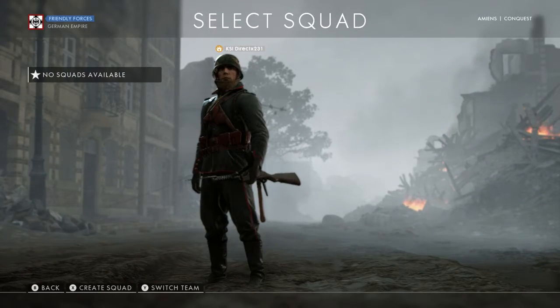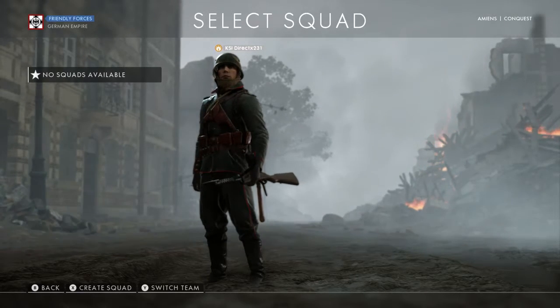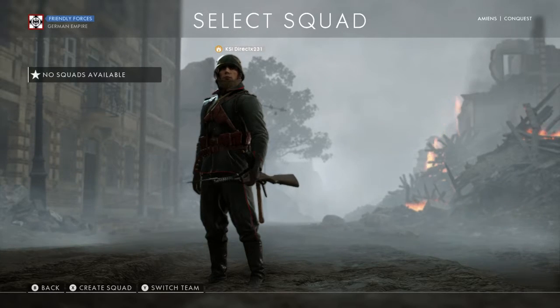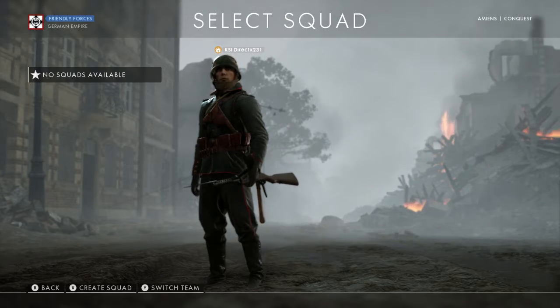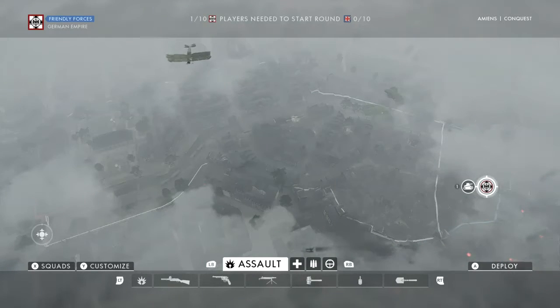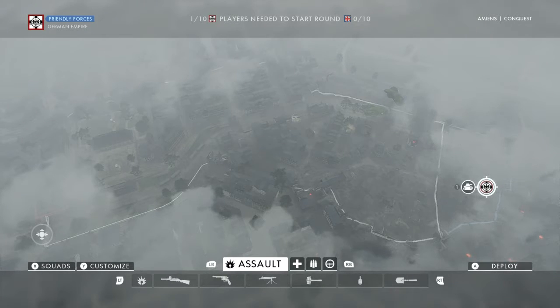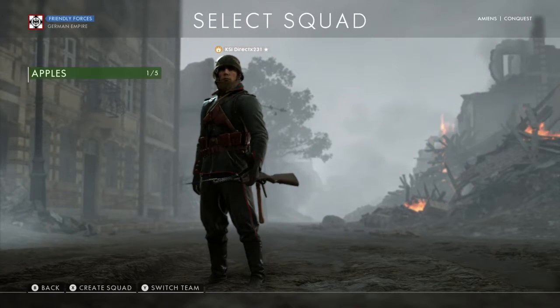Let's go to squads. This is the screen you'll start with in Conquest mode — we're going to talk about that specifically, as it's the basic Battlefield mode. It's best to pick a squad because your squad mates will help you out in battle in multiple ways. On the main map, you'll see red dots for enemies, blue dots for teammates, and green dots for your squad members. The cool thing is you can spawn on them, so you get back into action a lot faster than going back to the main base.